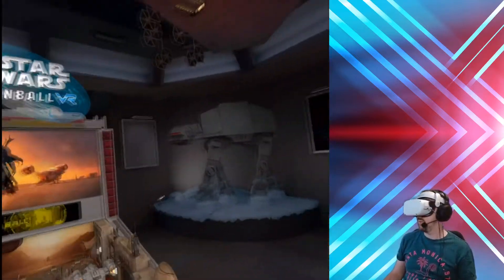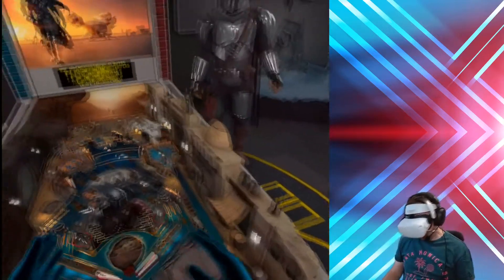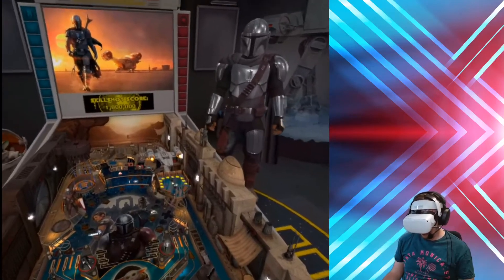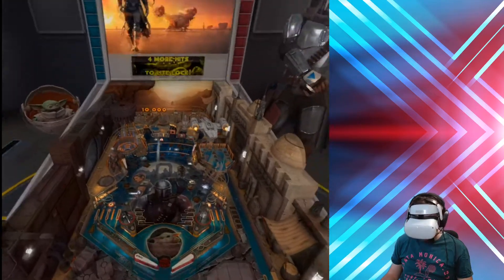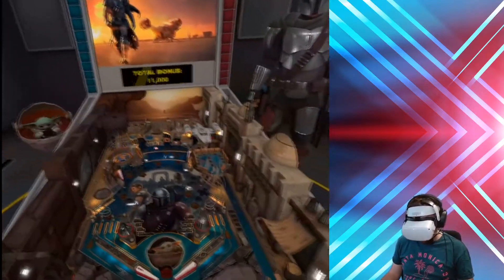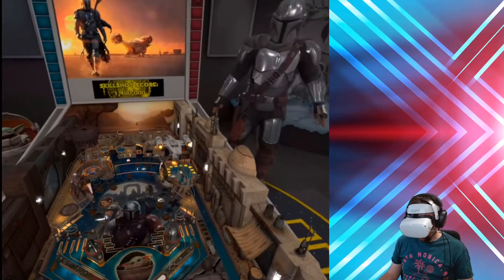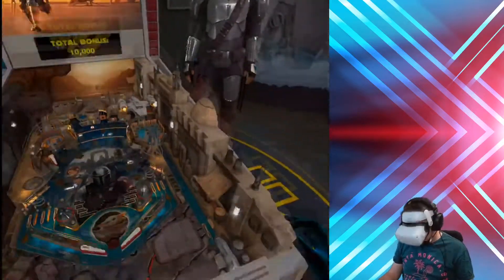Let's get going — Mando is gonna come on in. We're gonna launch this ball and be ready for force power. Let's see if this can help us. We'll try and build up over here. Okay, so that was the slow motion — that wasn't too bad actually. I could see that being useful, especially up at the top there.